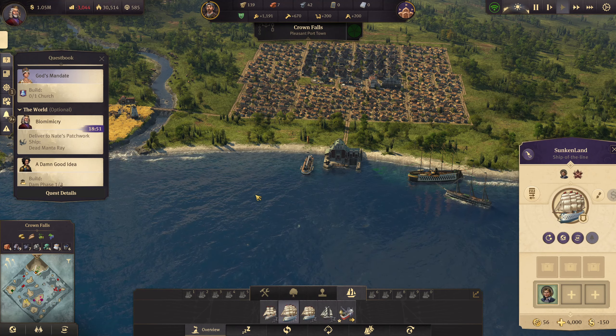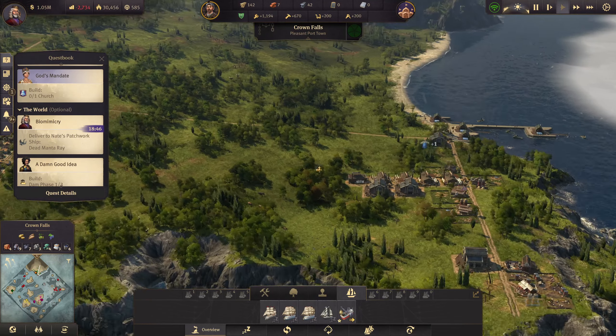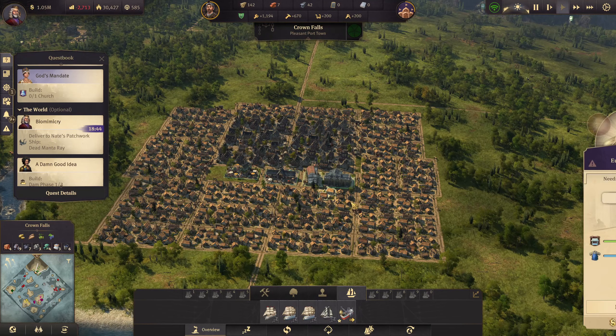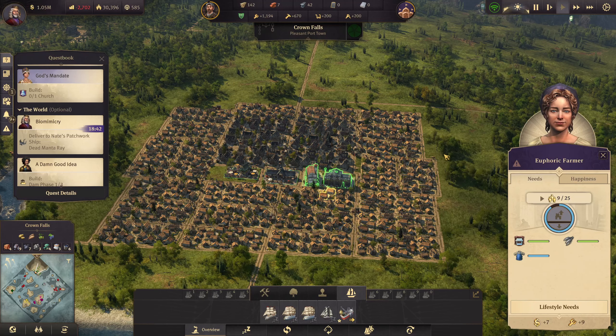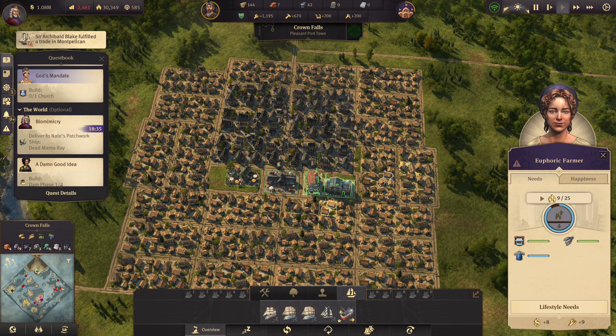Deliver Nate's patchwork ship — he's at our island, that saves us a job. We've got a frigate and a ship of the line, plus our other ship of the line down in this little section. A little more clay and we can upgrade another one of these. We can get more knitting going if needed but that's nearly done. As soon as they're done I'd like to upgrade at least a couple more.